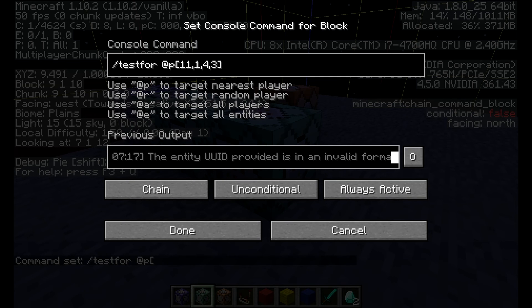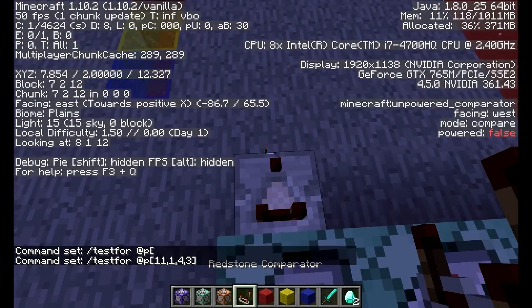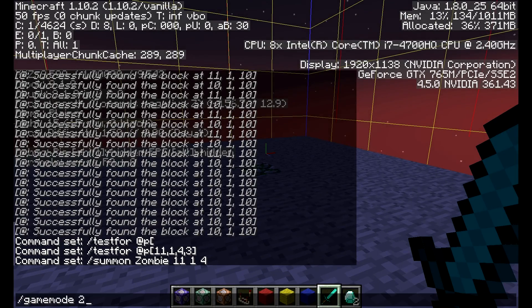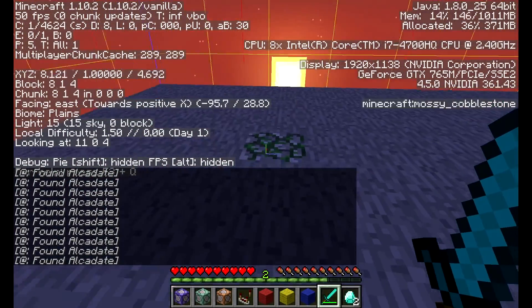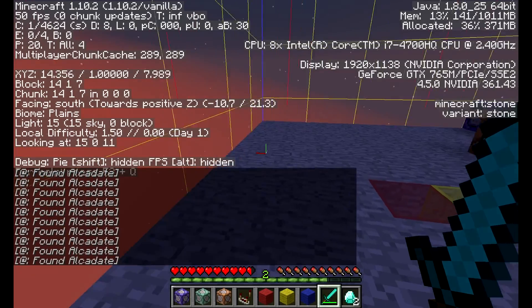I'm going to leave it as a radius of 3. Then we're going to have a redstone comparator come out here, put another command block down, and do slash summon zombie at 11, 1, 4. We'll hit done. We can test it right now — it's pretty simple. If you go into adventure mode, it will summon. It only summons once when you enter the radius, so you have to get out and then go back in, and there it summons again.